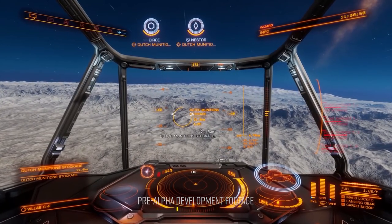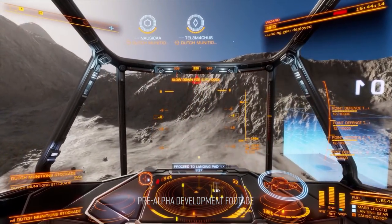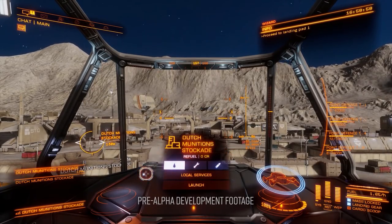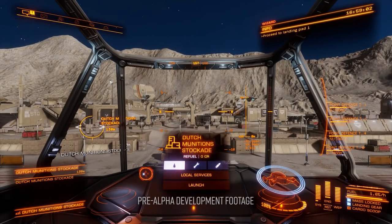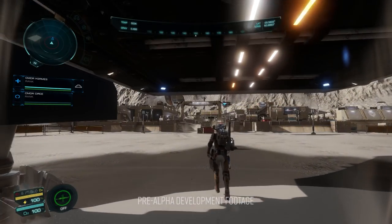Odyssey, as with all things Elite, is all about choice, and as such in Odyssey there is usually more than one way to relieve a hapless feline of its winter coat. The settlement shown was one of 27 different types and layouts of settlements that spans a total of 6 different themed installations.